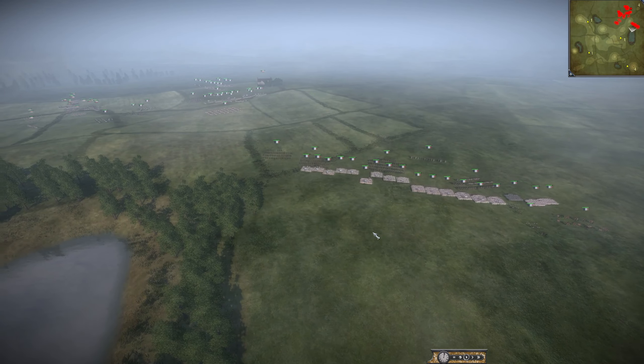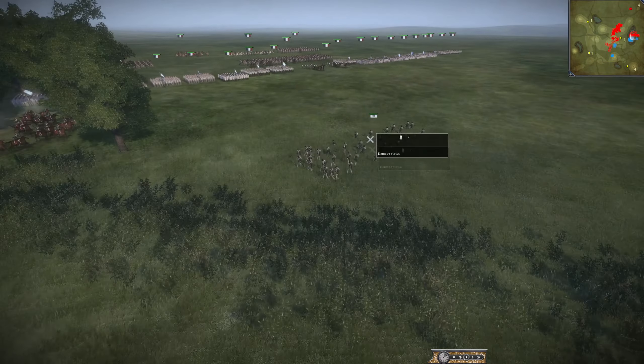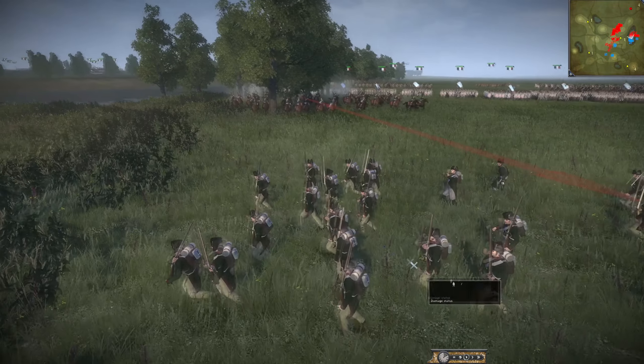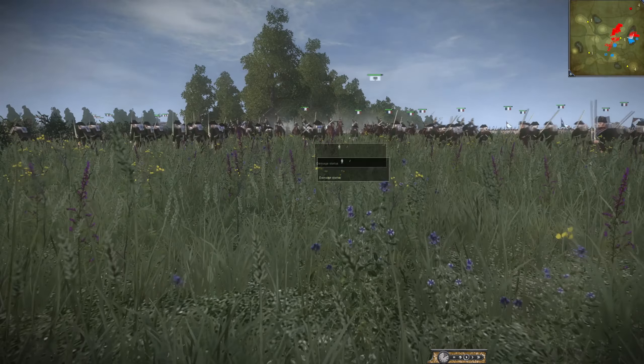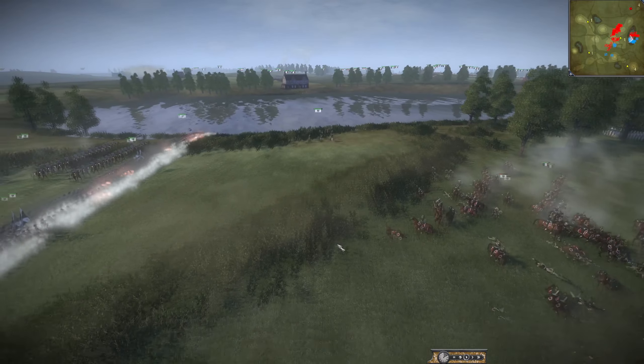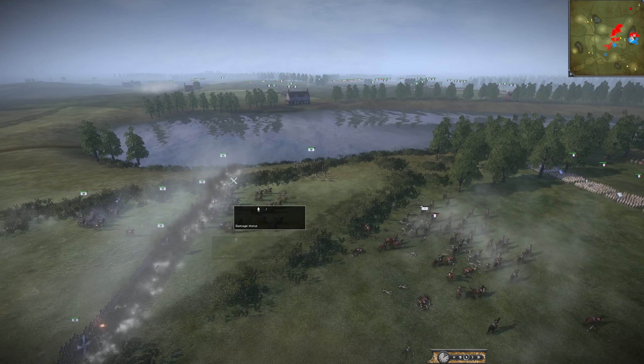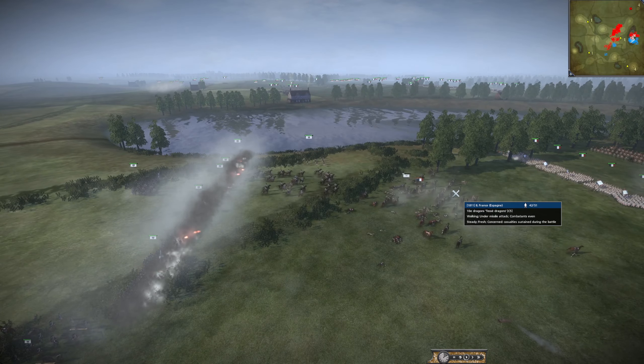Over on this side you can see skirmishers have moved up and they are shooting. Hopefully Prussia has some cav to defend their skirmishers, otherwise this is going to be awful. Yeah, his skirmishers are dead. That was a beautiful charge — you gotta keep them protected. Prussia just volleyed this dragoon unit and now they're going to charge it.